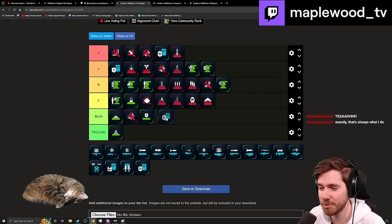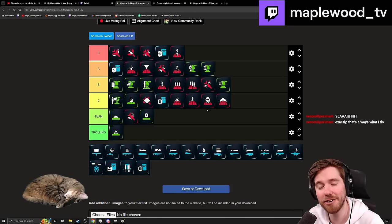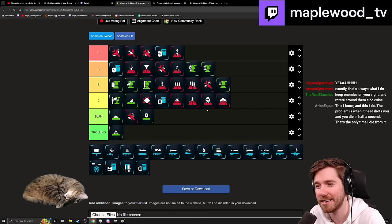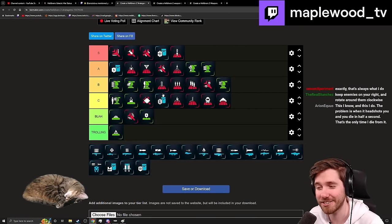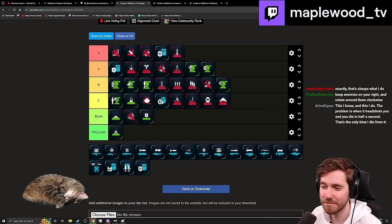The Guard Dog with the Liberator I'm putting in C tier now — it used to be in blah. I like that they fixed some ammo economy issues, but just give it medium pen. Let it do its own special thing rather than competing against the Laser Guard Dog Rover. With medium pen it would immediately go to B or even A tier because it could deal with enemies the Laser Guard Dog can't.